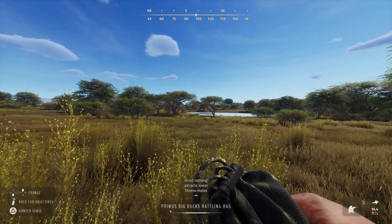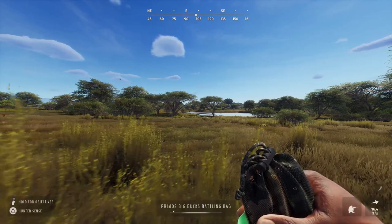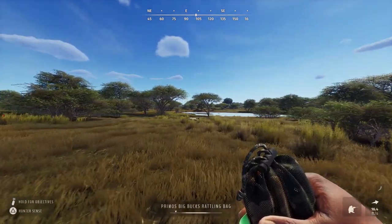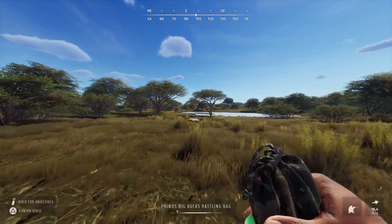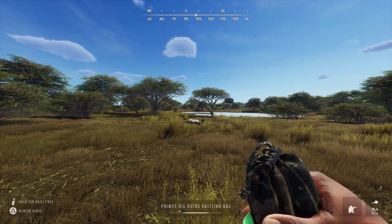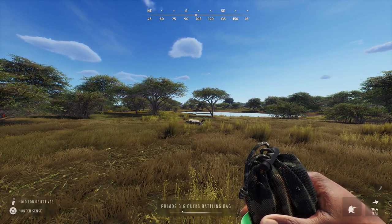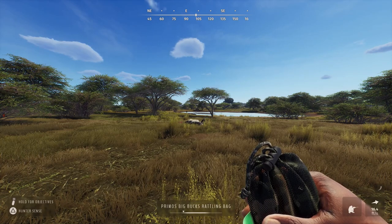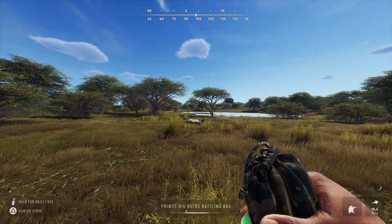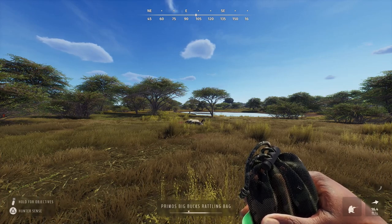If he responds even though he's alerted, I don't really know how calling works in this game. Not looking promising so far. I'm assuming it's not worth claiming this zone, but oh — is he coming? I think he might be coming — might be building my first bow harvest here. Let's see if I'm capable of hitting an animal with a bow in this game.